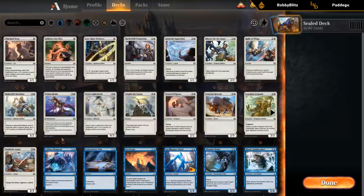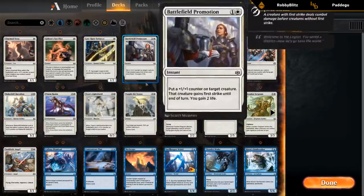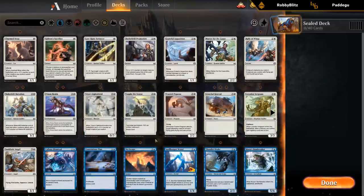So white is pretty deep with a lot of cards. Mainly the Double Prison Realm, Loxodon Enforcer, Pegasus, and Sunblade Angel are the standout cards.